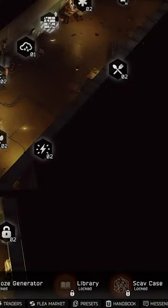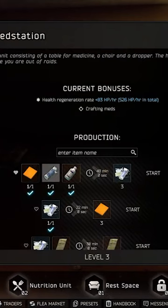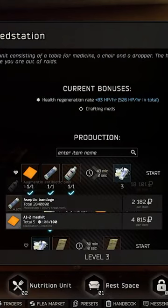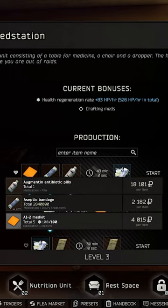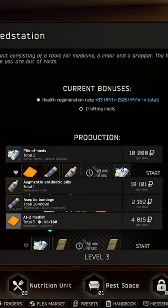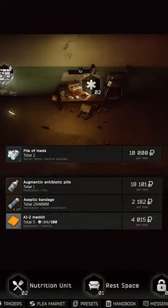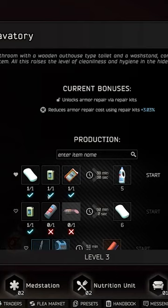Here are three quick crafts you should be doing in Escape from Tarkov. First, we have the Pile of Meds from Med Station Level 2, which will require one AI-2 med kit, one bandage, and one Augmentin. This will net you three Piles of Meds that sell for around 10,000 each, netting you 5,700 rubles in pure profit every 48 minutes.